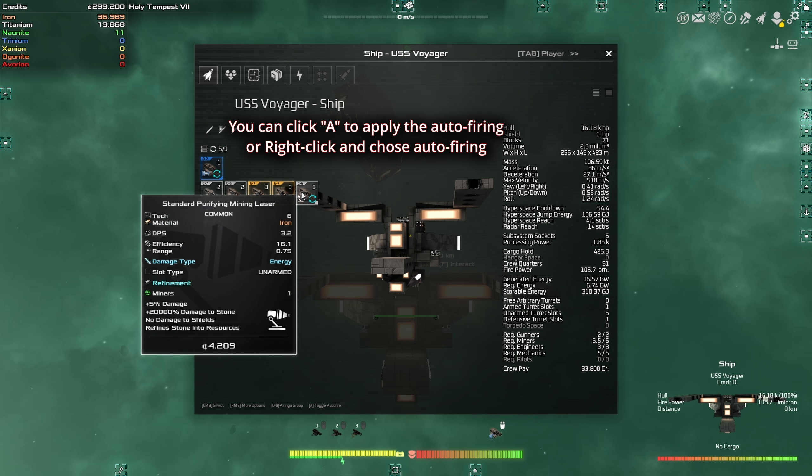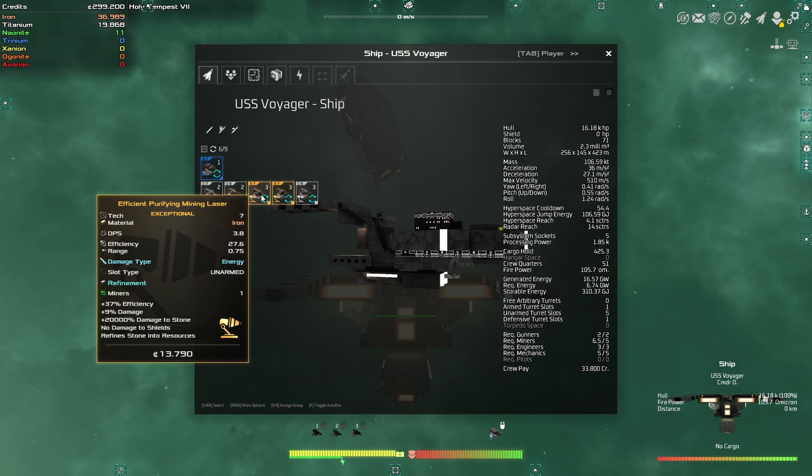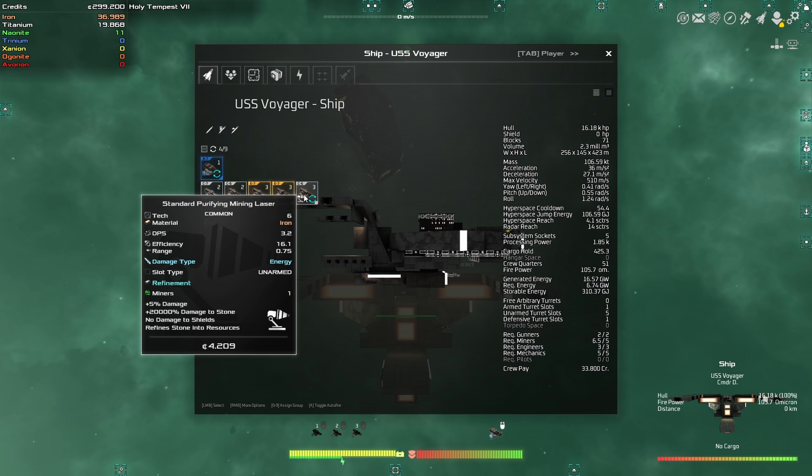If I press A again, there you go. What that means is that now my mining lasers are on auto firing. Before I show you this, I'm going to remove them, because right now I have a group.